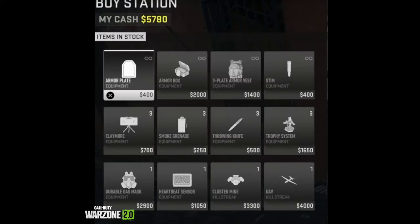When you click on gear you will see the items currently in stock for that buy station, along with the available quantity. If an item has an infinity symbol on the top right, that item can be purchased as many times as you like, so long as you have the cash to do so. If an item has a number, that is the set limit that buy station has, and once it's sold out, it is sold out for anyone else that visits that buy station. The items you will find in the new buy stations will be gas masks, killstreaks, armor, lethal, and tactical equipment.